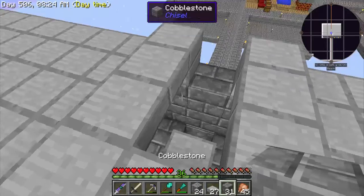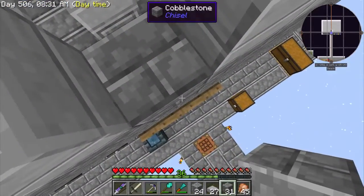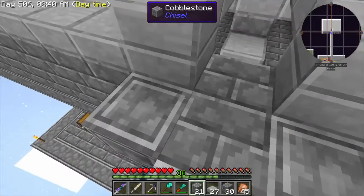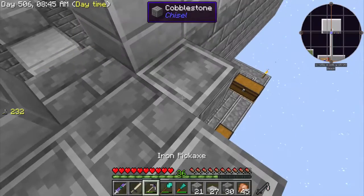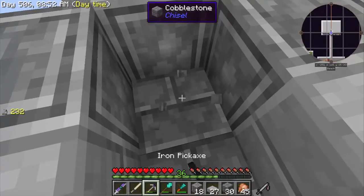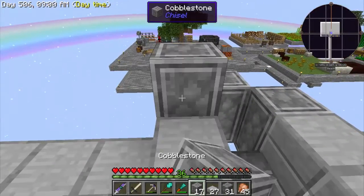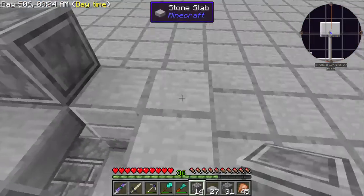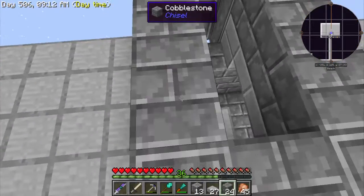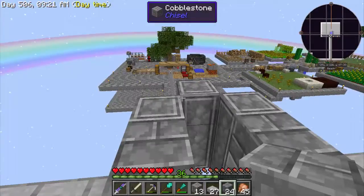I need to put some blocks here. These corner blocks are different and I'm not sure why I keep doing that. That's going to be one high, so we need two high. I think I need to put slabs at this part. Let's go ahead and put our signs down and show you what we need to do next. I've got signs here and I've got a bucket of water ready to go.